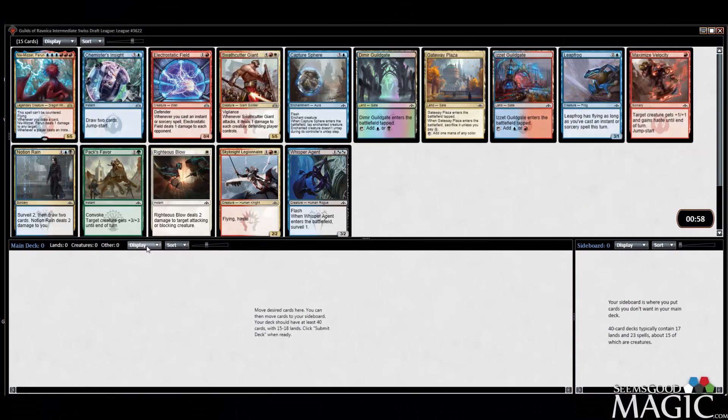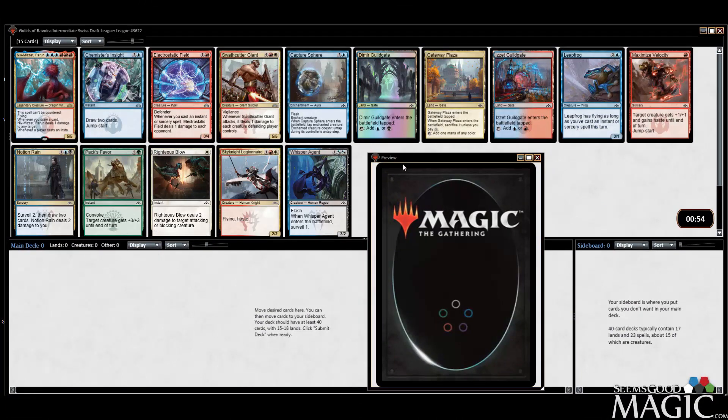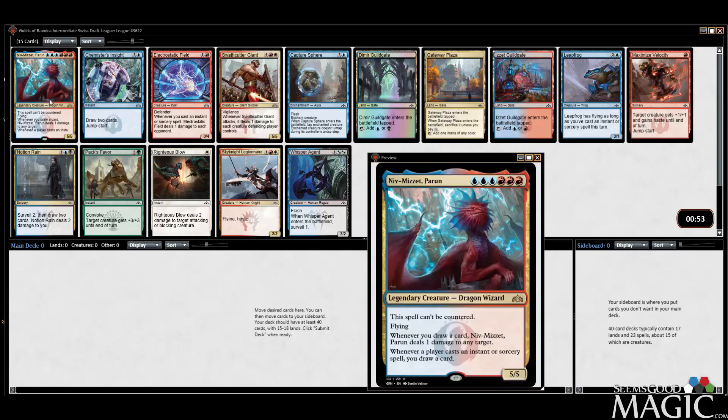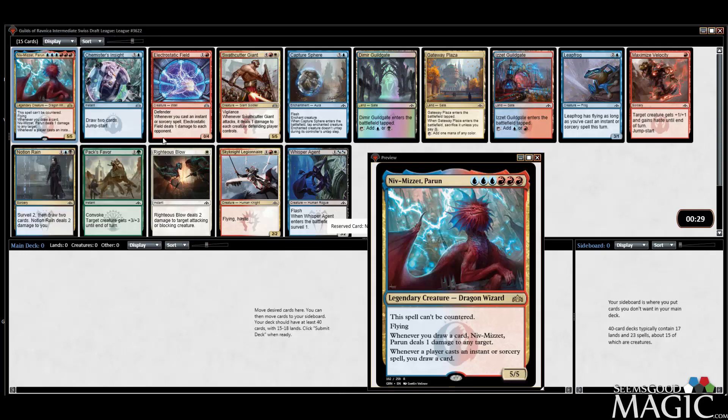Hey everybody, Alex from seemsgoodmagic.com here and we're back doing another Guilds of Ravnica intermediate Swiss Draft League. The rare is Niv-Mizzet, who I have not played with — I've played against it. It's actually kind of a difficult spell to play; three blue, three red is quite the color requirement, but obviously a powerful card. Can't be countered, huge upside. So we're going to take Niv-Mizzet.